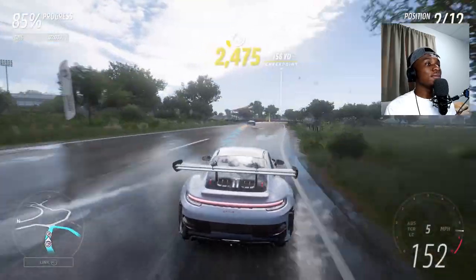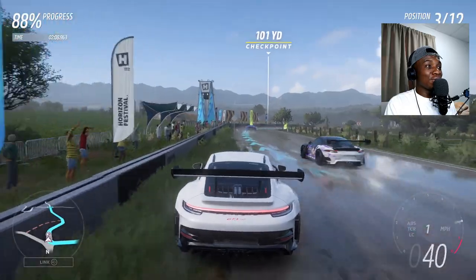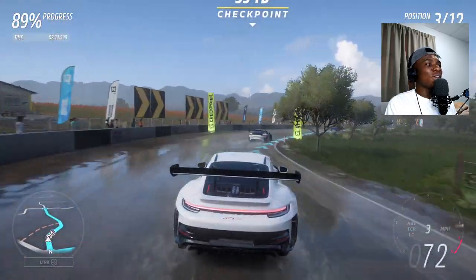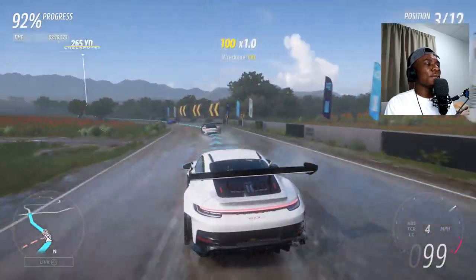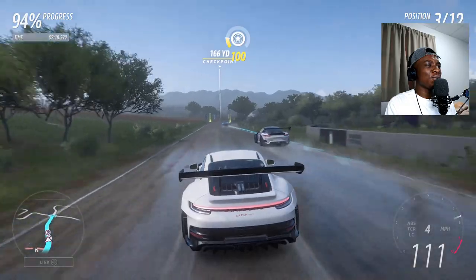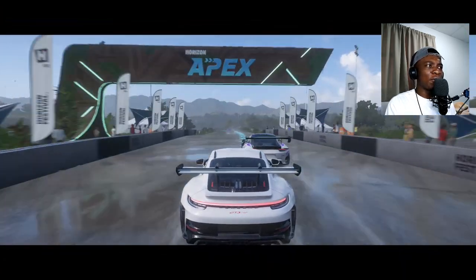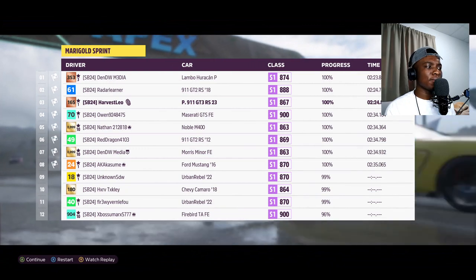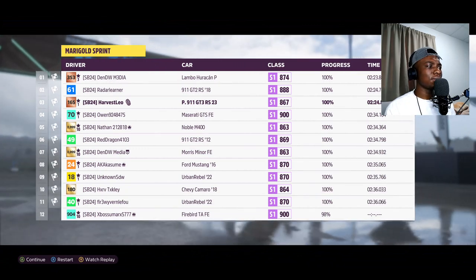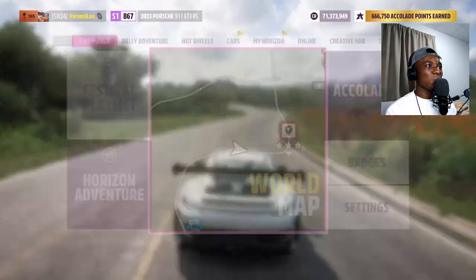This car is made out of carbon fiber — even the doors are carbon fiber. There's only one small part where there's metal, but I forgot which part. Let's go ahead and see how this car is with upgrades. I'm not even going to bother taking it drag racing because I know it's a track car — it would be a waste.